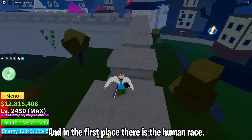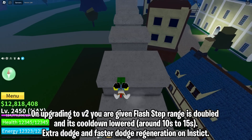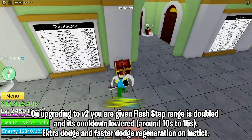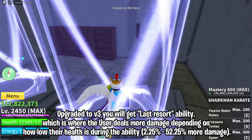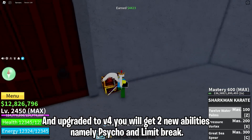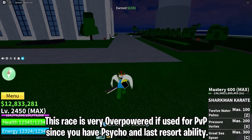In first place is the Human race — the most overpowered race so far. Upgraded to v1 it has no special advantages. Upgraded to v2 your Flash Step range is doubled, cooldown is lowered around 10 to 15 seconds, with extra dodge and faster dodge regeneration on Instinct. Upgraded to v3 you get the Last Resort ability, where you deal more damage the lower your health is — up to 2.25x to 2.25% more damage. Upgraded to v4 you get two new abilities: Psycho and Limit Break. This race is very overpowered for PvP thanks to Psycho and Last Resort.